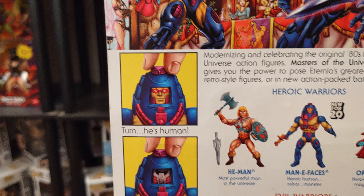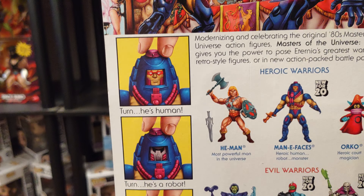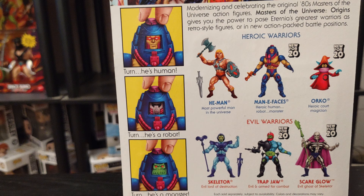And when he was in his monster form, you can see him taking on Skeletor. His call-out feature is basically all you had to do is just twist the knob on the top of his head to either become a human, a robot, or a monster.